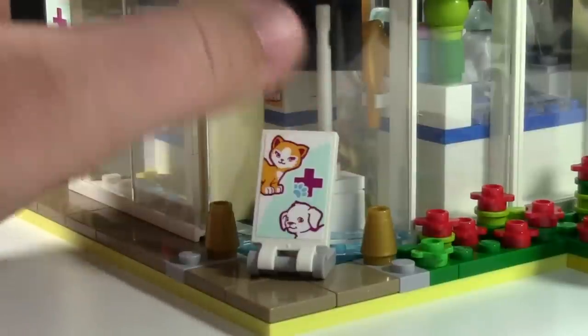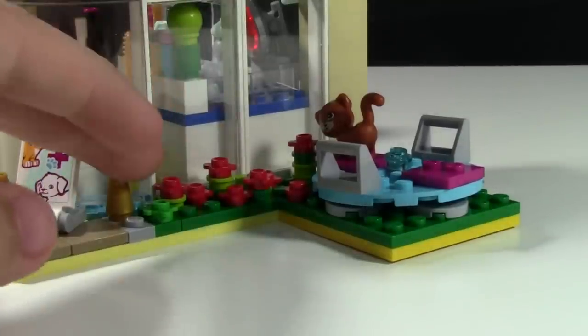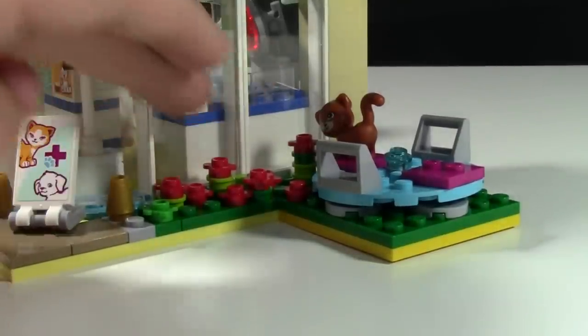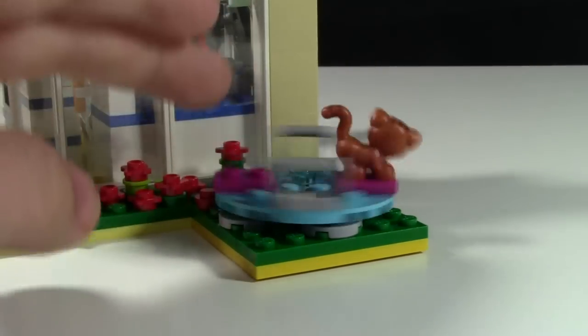Next to the curved window I added a cat and dog street sign, just to let people know this is the vet office. There are more of the original windows from the set, I added another gold cone, and then I added this flower bed with a lot of different flowers.